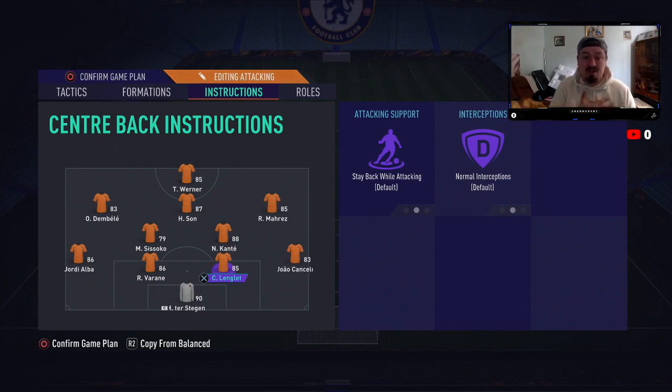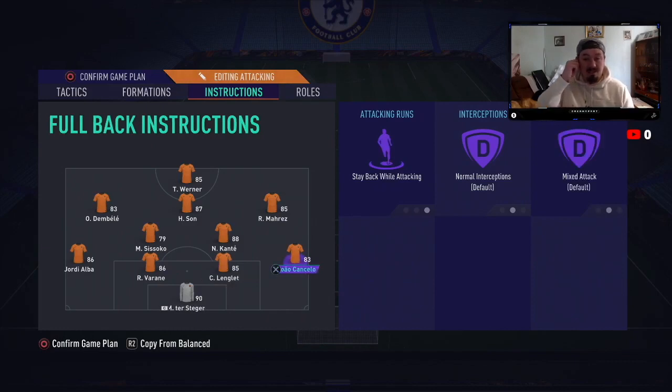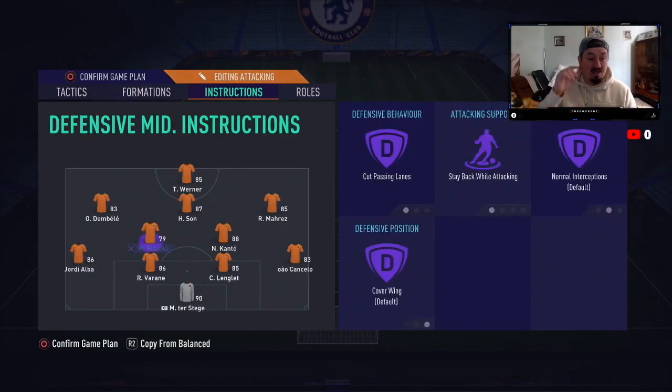Now into player instructions. For the centre-backs I've just got them on normal — stay back while attacking, normal interceptions. For the right-back, a lot of people go aggressive but mine stays back while attacking with normal default run type and interceptions. The left-back is exactly the same — stay back while attacking, normal interceptions and run type.